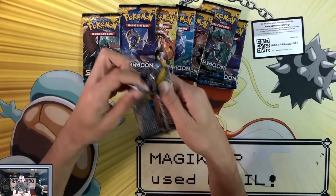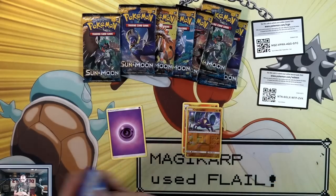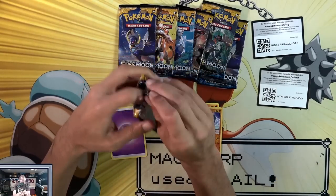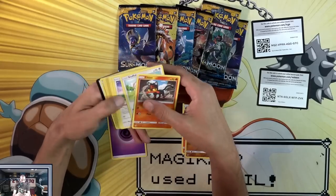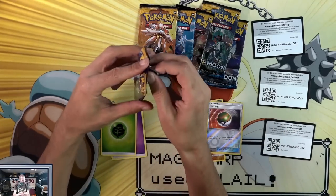Hard mode is active. I would love to get the Ultra Ball — I would love to get that. However, that thing is slightly rare. Off to a great start, everybody. Okay, Nest Ball is cool. I mean, I forgot there are some actually really cool uncommons in the set.